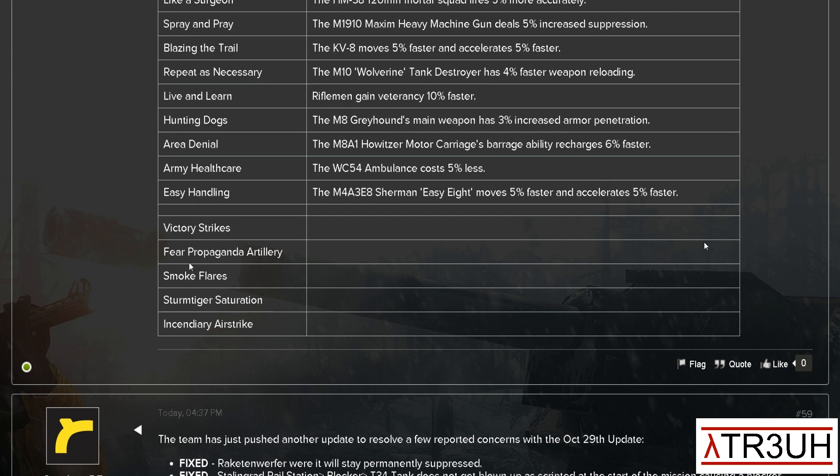For Victory Strikes, they added Fear Propaganda, Smoke Flare, Storm Tiger Saturation, and Incendiary Airstrike. Storm Tiger Saturation — that'll be interesting to see. I guess we'll find out.